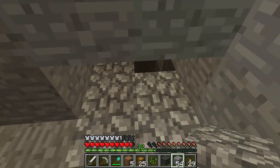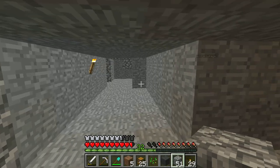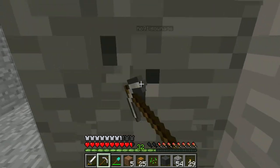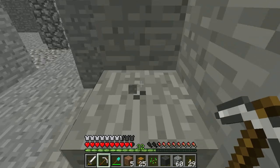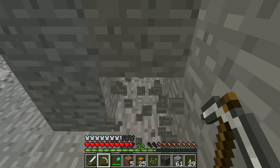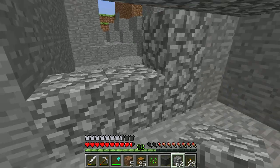Oh, I just broke my pick — I guess I've got to stop mining. I have a diamond pick but I don't want to use that. Don't use it. We're going to enchant that one. We're going to use the level 30 enchantment that I have on the pick. Sounds good. Go make one more iron pickaxe — I have a full one. I built a roof! Oh, this thing is all patchy and gross.